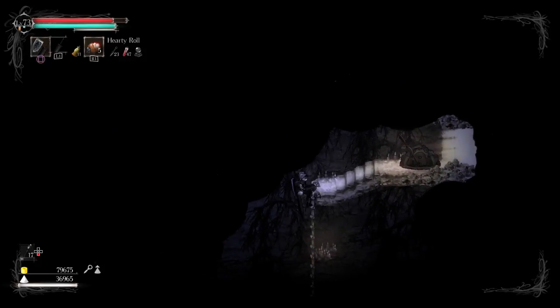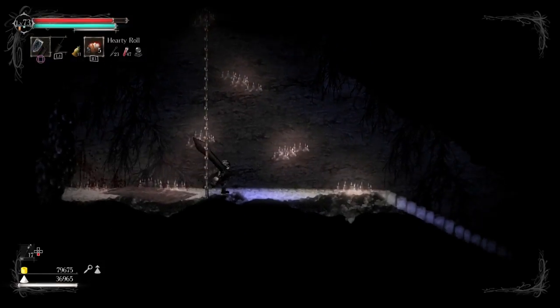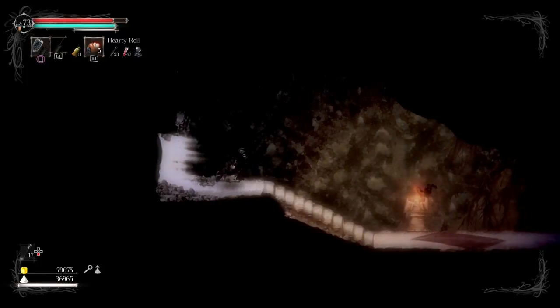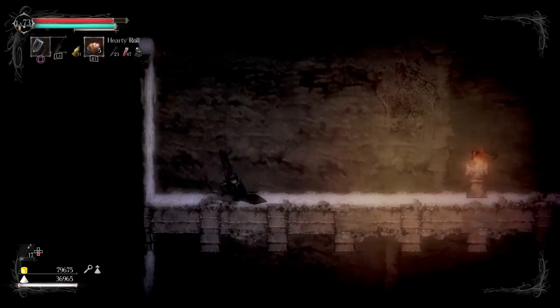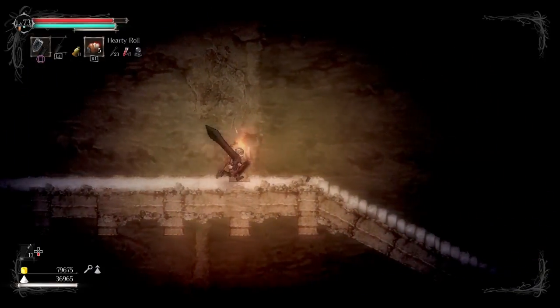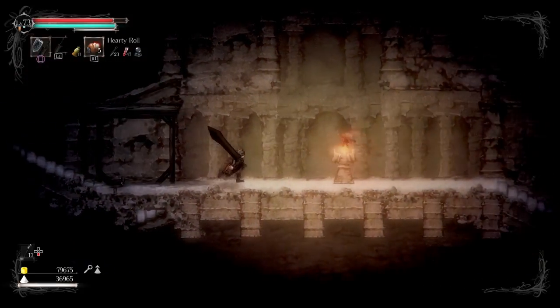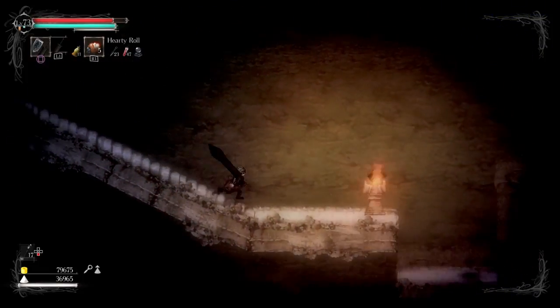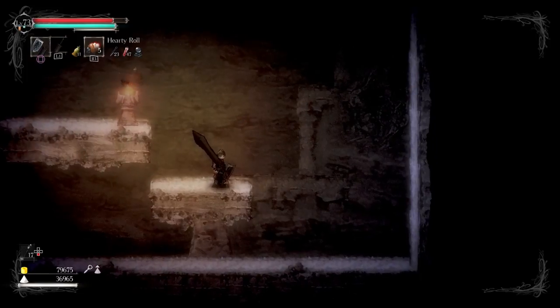This is a shortcut back to a previous area. Now let's go all the way back to where I got knocked to — that was embarrassing, but we can recover. No more enemies to bother me, no more trap to worry about triggering because it's already been triggered. Not even anything over here. This is where we got the stone cleric. Easy.